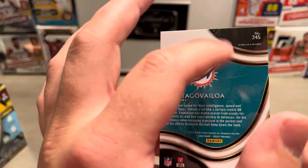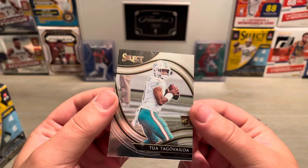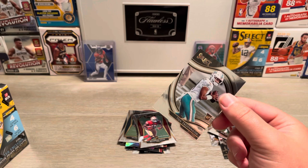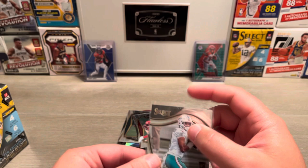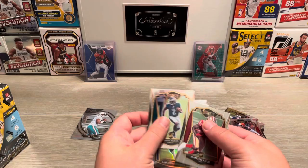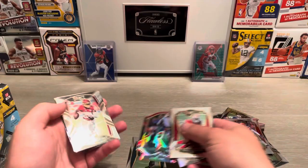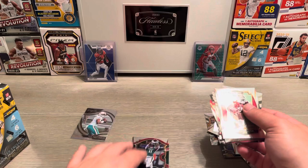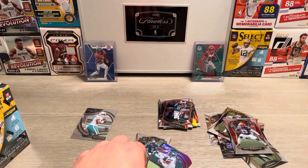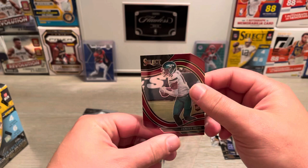Little nick right there, not bad though. I like that. It's a pretty good hanger. Let's go sleeve that field level up — a field level, there we go, nice. Let me sleeve these two up and then we'll get right into the blaster.